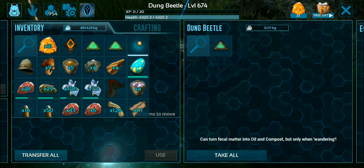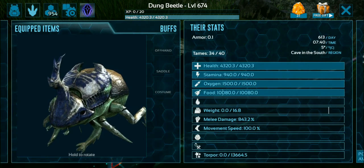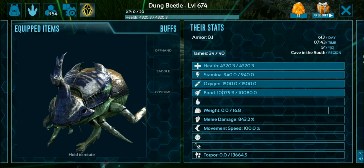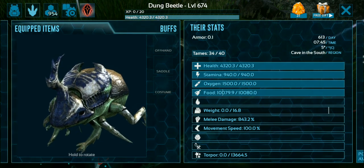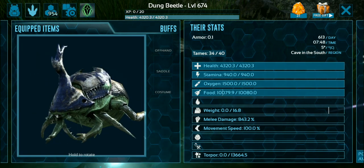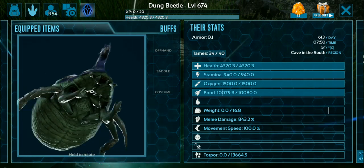Let me show you a bit of its stats. This guy also has a costume as well. The melee damage is 800 for three percent — it seems good but it's not actually useful because I won't be putting this guy into any battle at all. One thing you should know is that these guys don't attract any aggro from other creatures, just like all other cave insects that you're going to tame up.